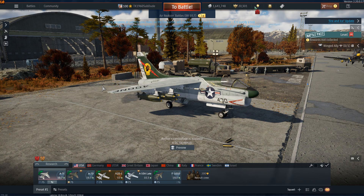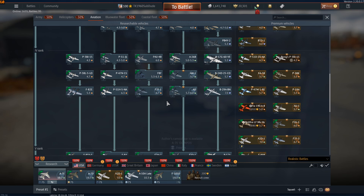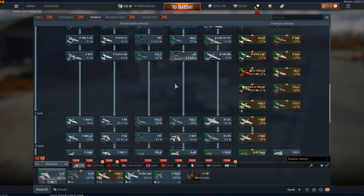It may get better with a second dev server where they add in more vehicles, but right now this is extremely thin. You've got an A-1H that's supposedly coming but does not show up in the aviation tree. You've got the AD-2 and AD-4, but there's no A-1H.